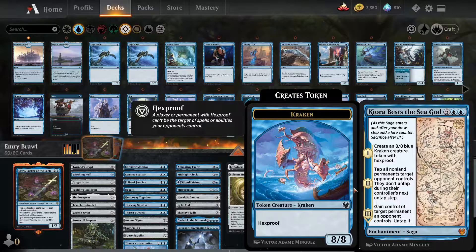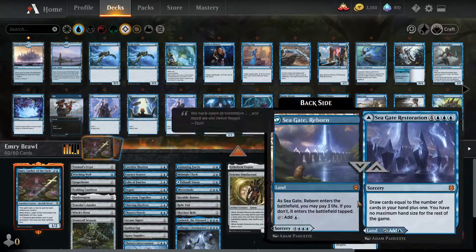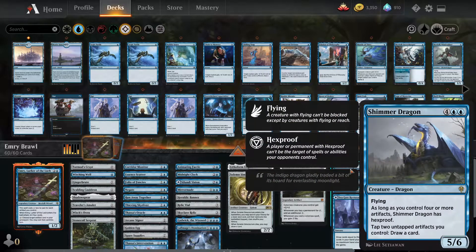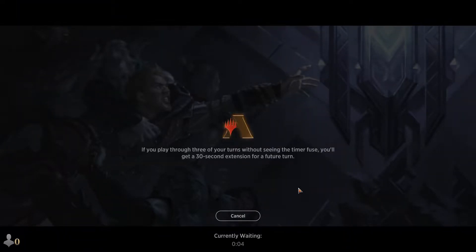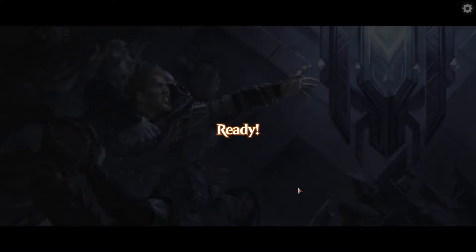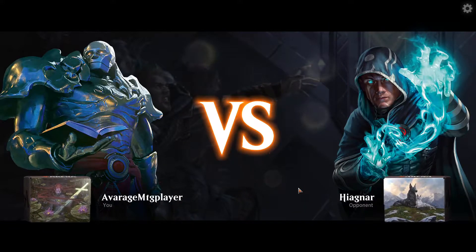Secured to the God's Realm is a dumb card — create an eight-eight, then tap all their things, and the third ability lets you gain control of something. Shimmer Dragon is also great: if you have four artifacts, which you should, it has hexproof and you can tap two artifacts to draw a card. So this is the deck — just get your good artifacts and Emery out, then convert them into actual wins with the Elders and Forsaken Monument.